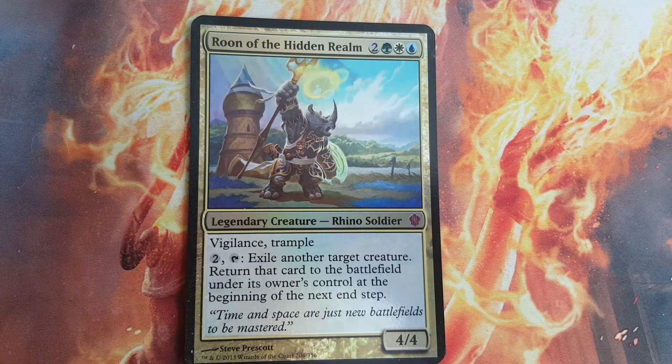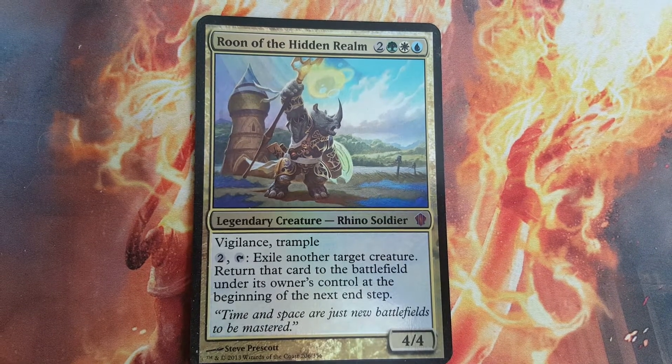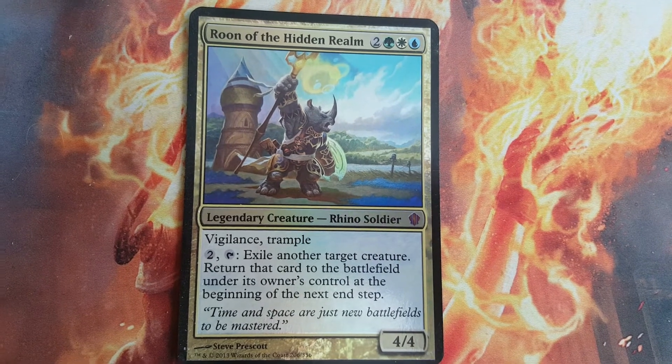It's got two colorless and tap: exile another creature, then return it to the battlefield under the owner's control at the beginning of the next end step. It comes in as a 4/4 with time and space, adjusting new battlefields to be mastered.